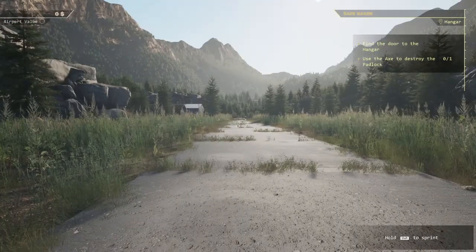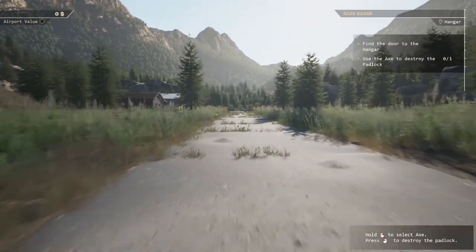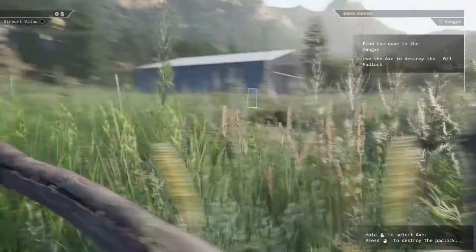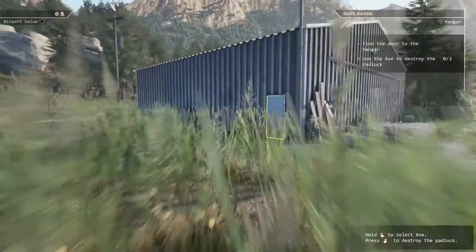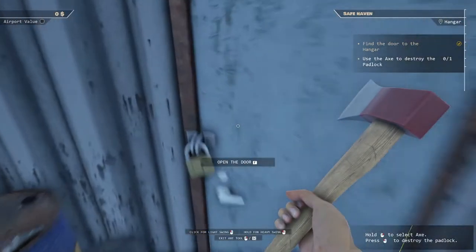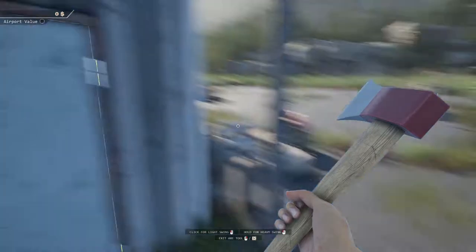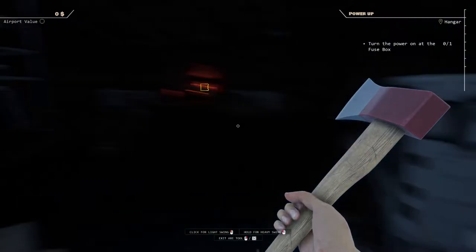Oh here we go — 'Safe Haven: find the door to the hangar, use the axe to destroy the padlock.' All right, so we just right-click to select the axe. Oops, I just ran into a fence — I feel like I'm running so fast here. There we go, let's get our axe out. You'd think we'd have the key to the place if we just bought it, but that's okay. Let's head inside.